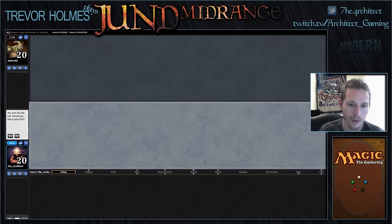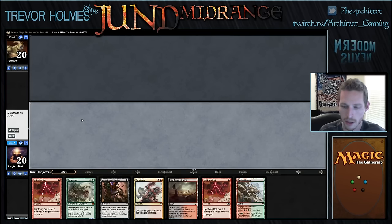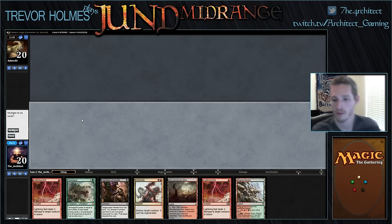All right, round two of our Modern 8-man with Jund mid-range, we are on the play. We'll keep this hand — we have an awkward Raging Ravine alongside a turn one play. Two lands, Inquisition, Tarmogoyf, double bolt, Terminate — the hand is great, but we have to figure out how to use Inquisition and Tarmogoyf alongside this tap land. I'm a fan of just playing the turn one discard spell: fetch a Blood Crypt with Bloodstained Mire, cast the discard spell, and if I hit my second land on curve, great.